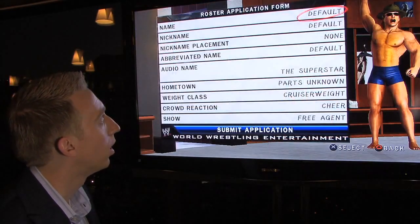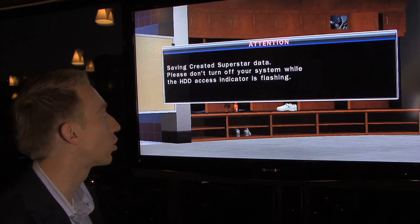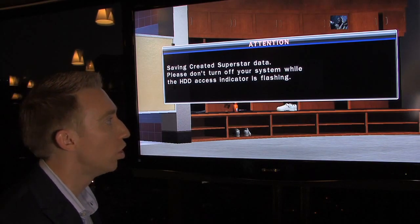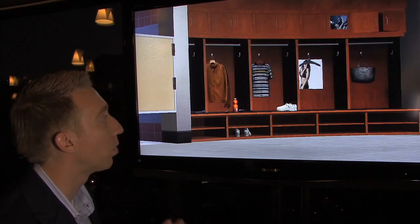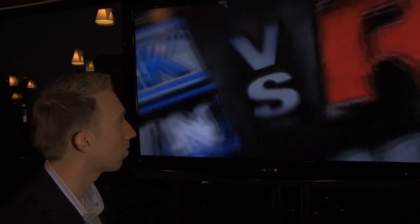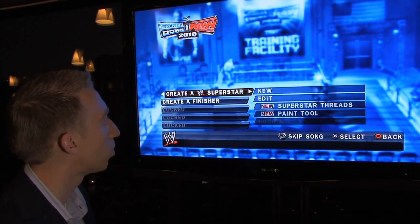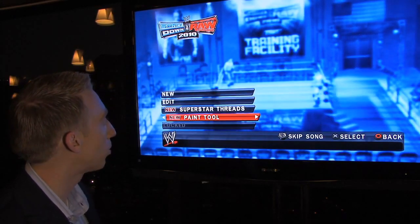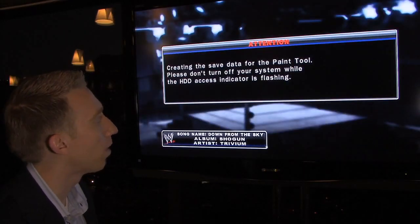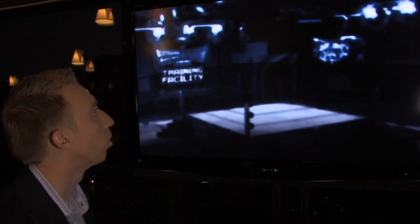That's some of the improvements we've done in Creative Superstar. I'm going to jump into a brand new creation option we've added this year — it's called the paint tool. The paint tool allows you to create your own logos and your own tattoos using a new paint tool mechanic in the game. You go into the Creative Superstar menu and you see this new option — paint tool. You'll have all the tools you traditionally see in a paint program: a pen, an eraser, a paint fill — all of those tools allow you to create custom logos in the game.